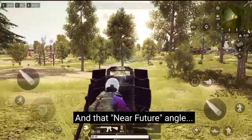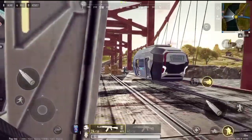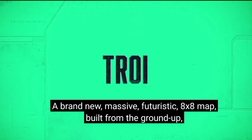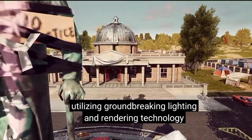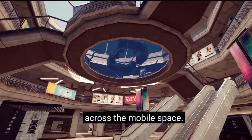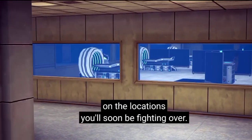And that near-future angle? It's given us tons of opportunity to innovate. You've probably noticed some crazy new mechanics and features in the trailer, and yes, they're all real. You're going to love the new options and tools we've developed to aid your survival experience on Troy — a brand new, massive, futuristic 8x8 map built from the ground up, utilizing groundbreaking lighting and rendering technology developed in-house, that raises the bar for graphics and performance across the mobile space. So without further ado, let's begin our field trip into Troy and gather some intel to give you the competitive edge on the locations you'll soon be fighting over.